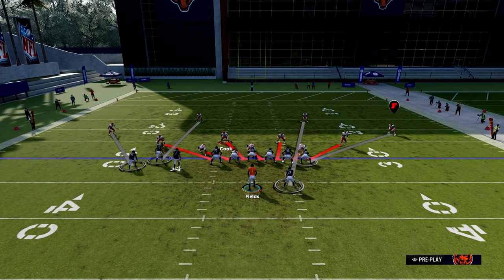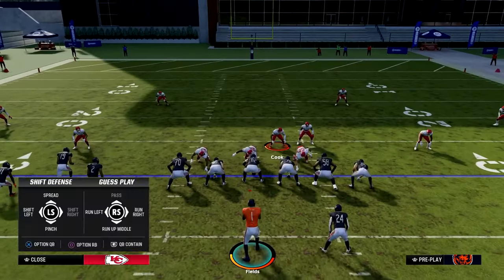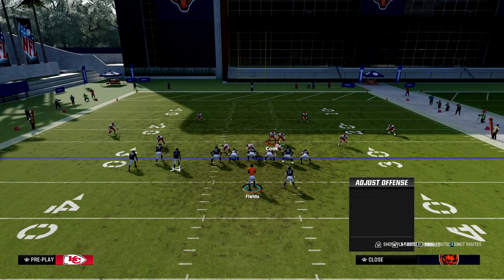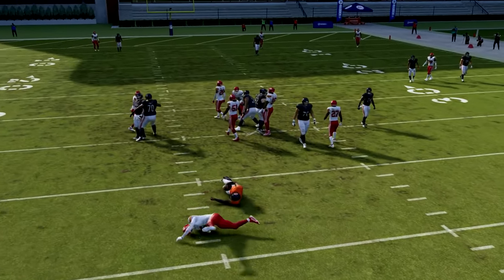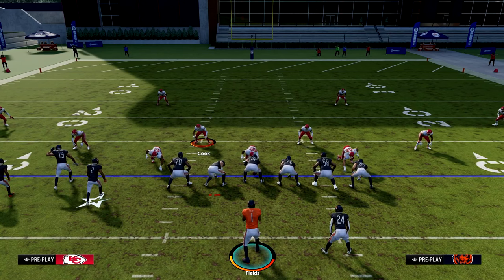Now this is the Spinner — another meta blitz that a lot of people run. This blitz sends a total of seven. They usually use one of these linebackers, so they only send six. But if they're sending seven, you have to set it up to block seven. Pinch your line — same thing — and run the blitz however you want. Make sure you pass commit. With just a blocked running back, that A-gap comes in untouched and smacks him in the face. All the setups for each blitz are in the description below, as well as how to block them.